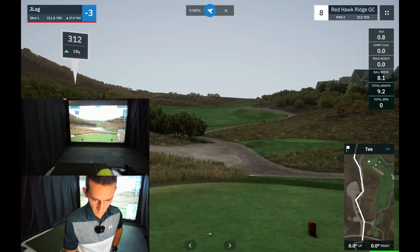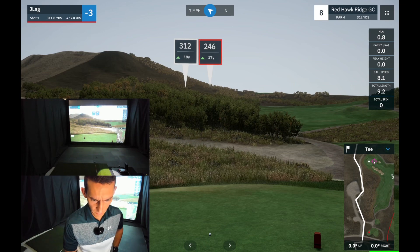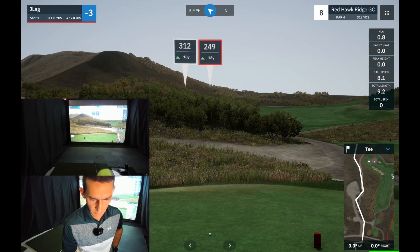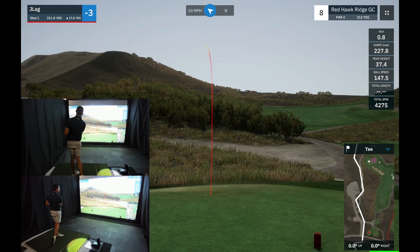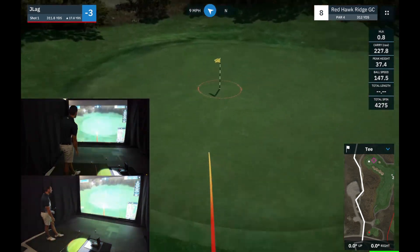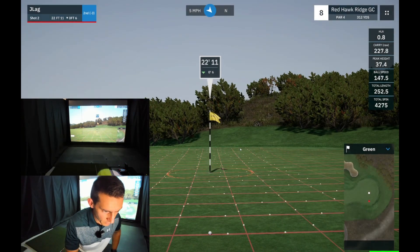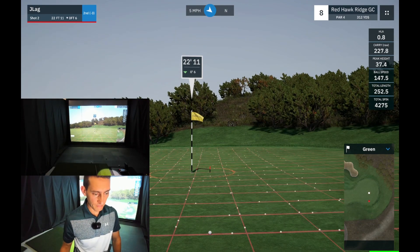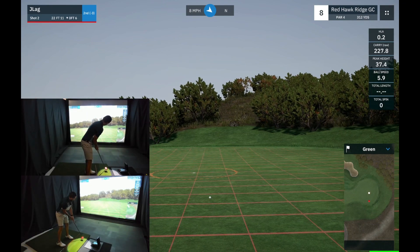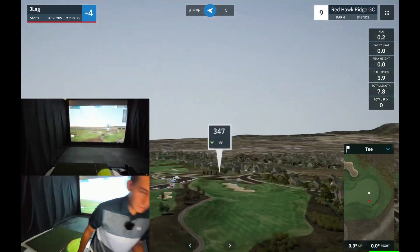Onto the eighth hole — this is the short par four. It was a solid hybrid the last round, so I'm going to hit hybrid. I'm going to aim a little right side of the green and hope the wind brings it in. Okay, that was a good strike. Really good shot there — let's make an eagle putt. We've got a downhill putt, right to left, 22 to 23 feet, probably playing about a 17 or 18 foot feel. Easy birdie, to be honest — I thought I had that eagle.